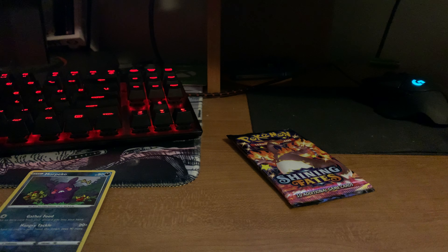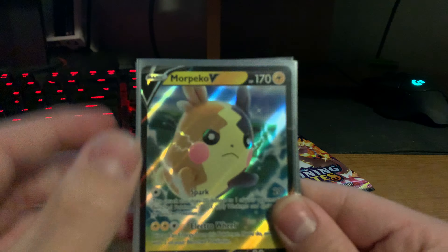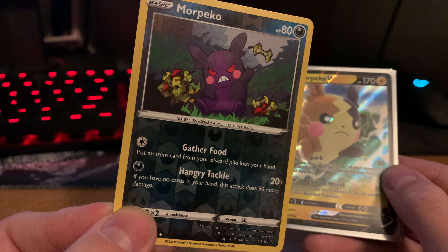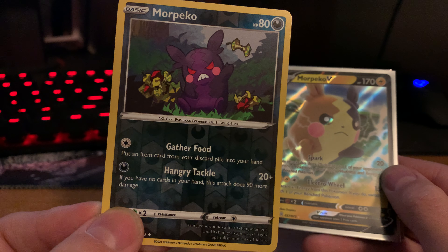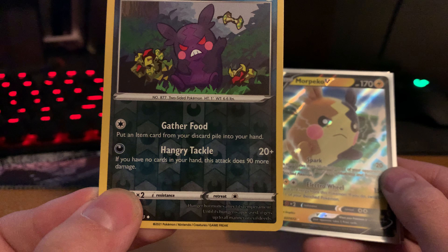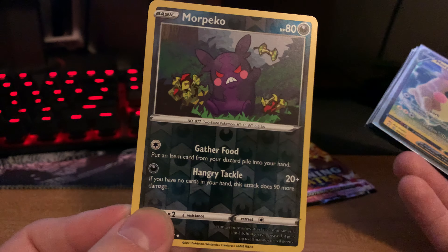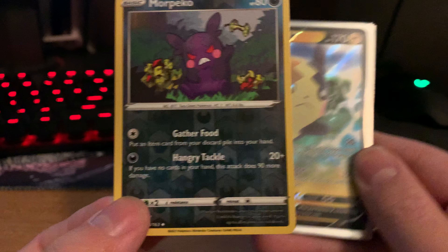Morpeko has two forms basically. I think it's dependent on his mood. Let me go back and find it — right here. So this is Morpeko in his normal form. And then when — I don't know if it's when he gets hungry — I want to say that, since he has a bunch of leftovers like apple peels right here. Since the moose gather food and Hangry Tackle — I want to say this is the form he takes on when he gets hungry. Pretty cool.